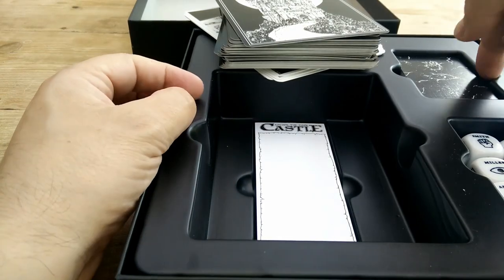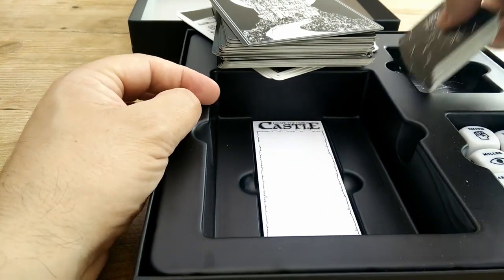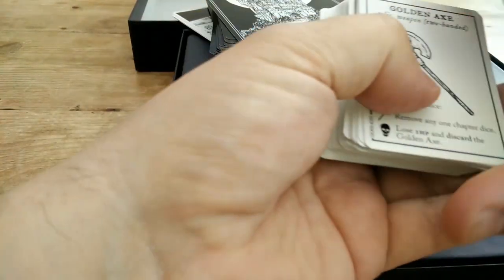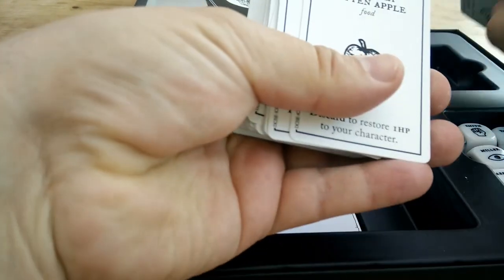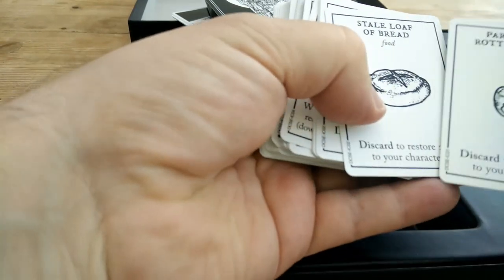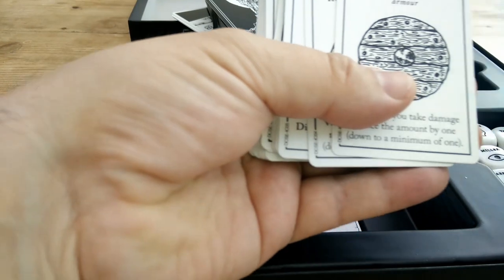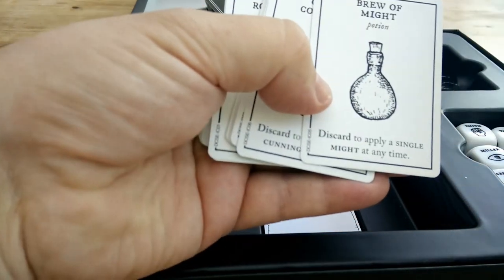You're going to pick 15 cards and then right at the bottom, you'll pick one of the five or three bosses to face to finally escape the dark castle. You also have a load of item cards — for example, you might get the golden axe if you've got the Kickstarter version, but if not you're going to get items like stale loaf of bread, rotten apple, rotten shield, brew of might.